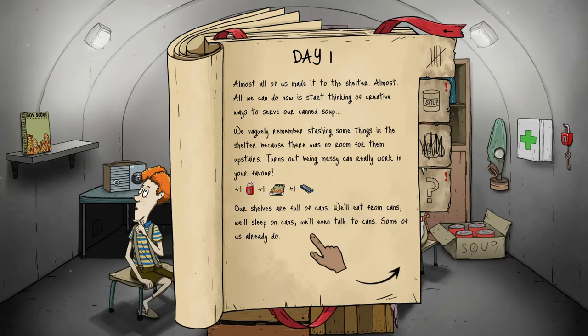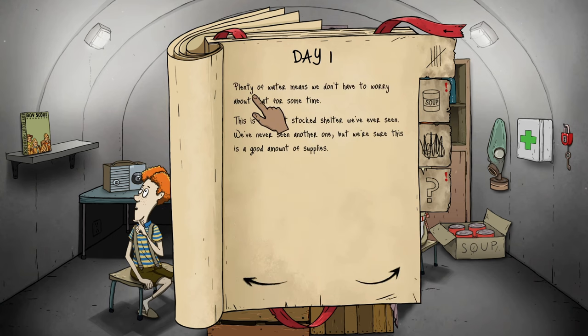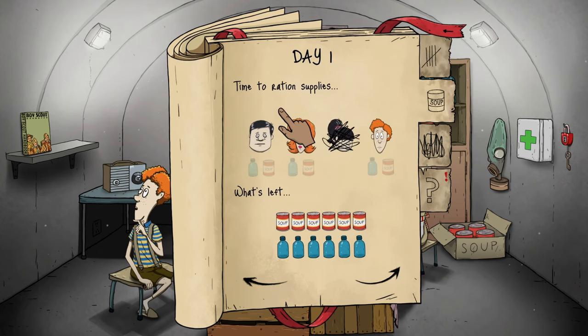Our shelves are full of cans. Plenty of water means we don't have to worry about that for some time — this is the best stocked shelter we've ever seen. Time to ration supplies. I looked up the strategy — every five days you give them a full soup and water. So we're not giving them anything right now.